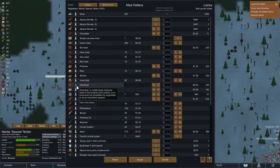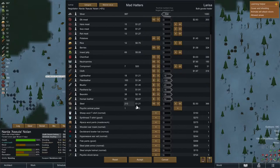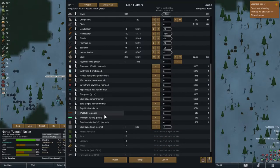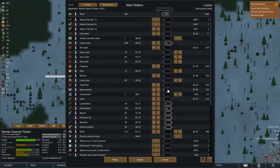Once again Ashuta is going to do the bartering. We're going to get rid of the insect meat — the meals are not that great — and we can also get rid of our leather stuff. They do have one item that interests me: a neutroamine. We can use the neutroamine in our drug production later on, so best to have some in stock.